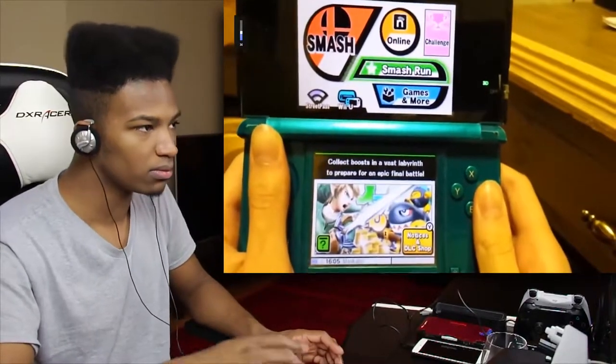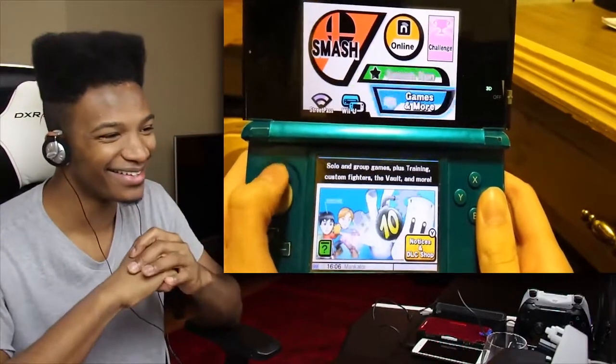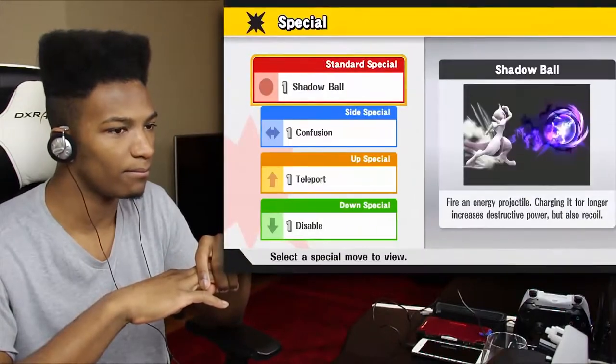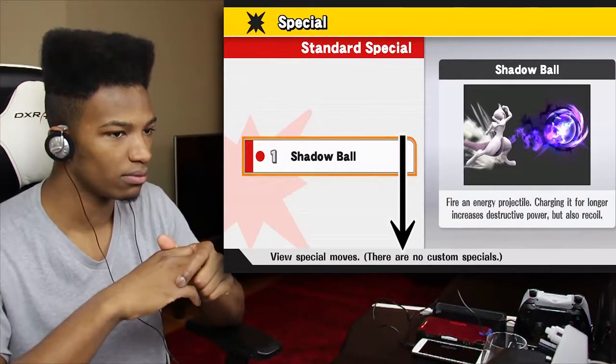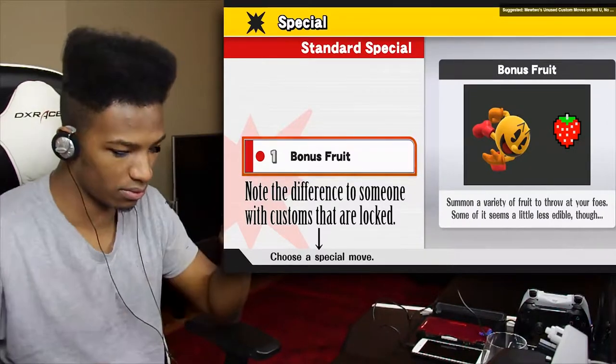Hey guys, Make More here — yet another strange occurrence in Super Smash Brothers for 3DS. This time I'll be showing you guys how you can view Mewtwo's custom specials without needing to hack the game. Now in case you didn't know, Mewtwo does not have any custom specials — none. In the Wii U version it states this. This trick only works on the 3DS version; I'm still trying to figure out a way to do this on the Wii U version.